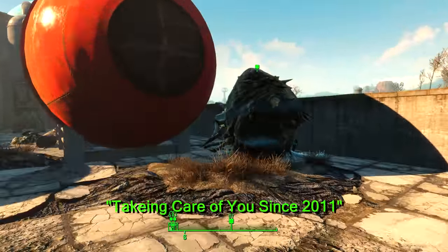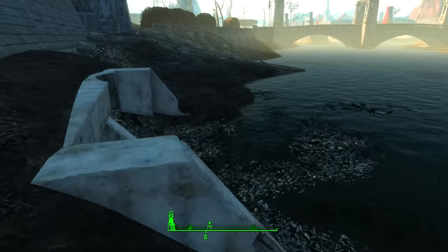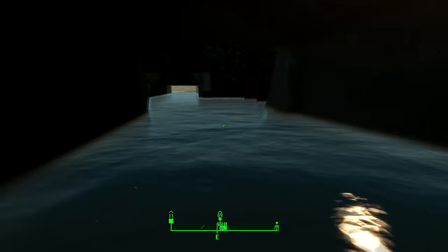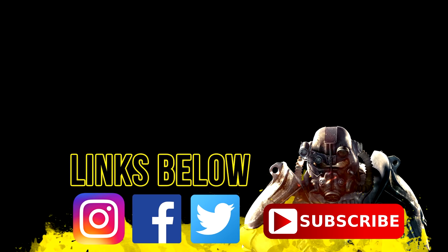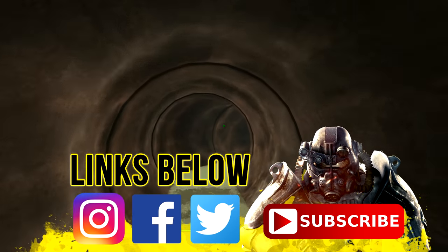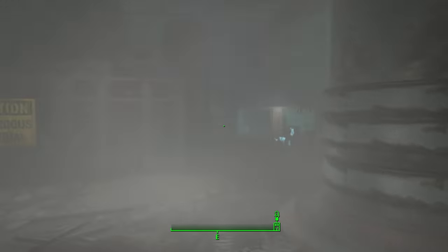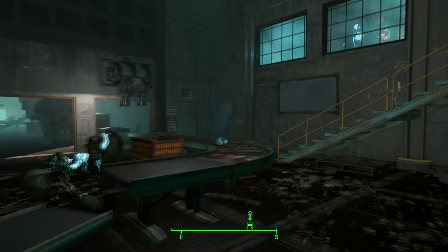I've already taken care of all the enemies at this location just to make this video easier to follow. Drop down on the other side of this wall and you can access a hidden entrance to the factory down here — it's also accessible from the other side, but doing this allows you to avoid that Mirelurk Queen if you want, and it's faster. Once inside, head along the pipe tunnel and you will come to a hole in the wall on the left. Once you exit, turn right and you will see a staircase heading upwards.